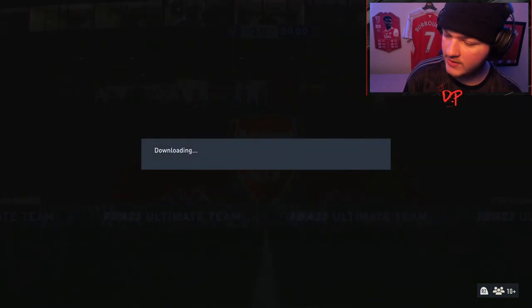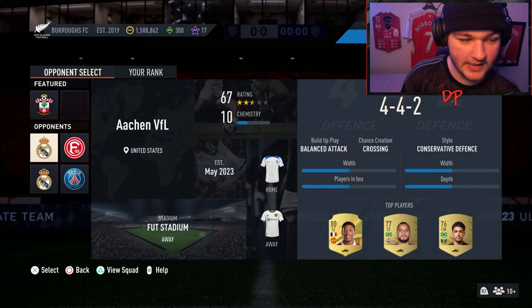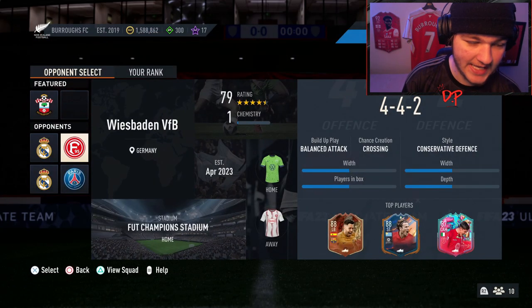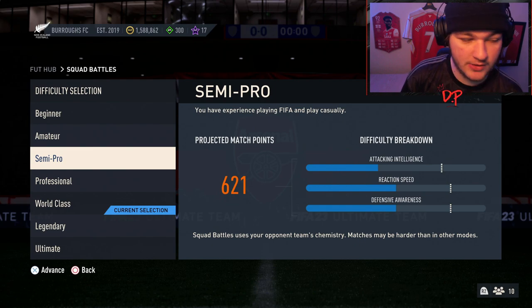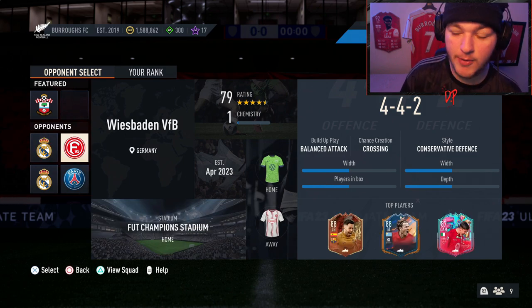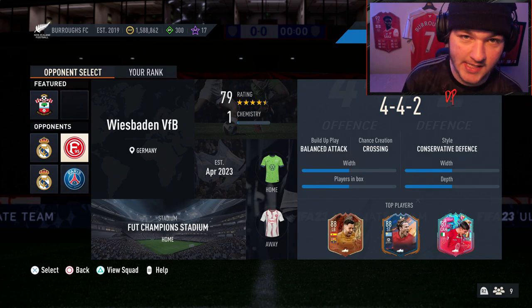For the Squad Battles tip: play the worst team available every single time. We've got a 79-rated squad with only one chemistry here — if you view that team it's awful, so you can beat them on semi-pro easily. Go ahead and put it on semi-pro, which is the lowest required difficulty, and you'll blitz them. You could get the Italian goal and assist in that game, then play this 67-rated team with 10 chem. After playing them, update your opponents to get a whole new selection and keep playing the worst team.